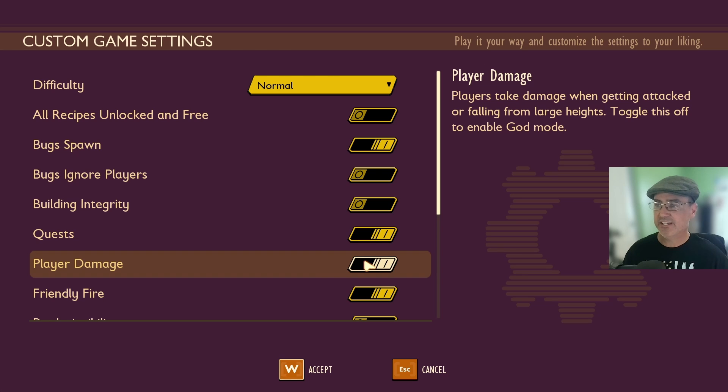Player Damage is currently on. With it on, players take damage when getting attacked or falling from large heights. Toggling this off enables god mode — you do not take damage ever again in the game.